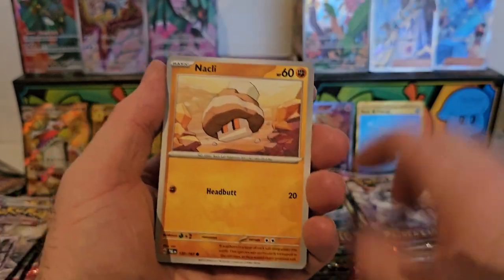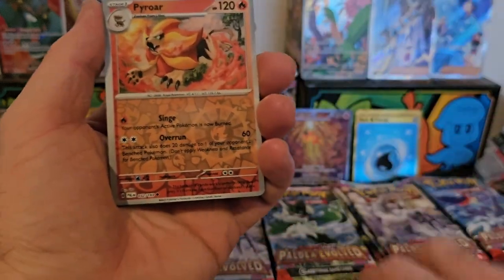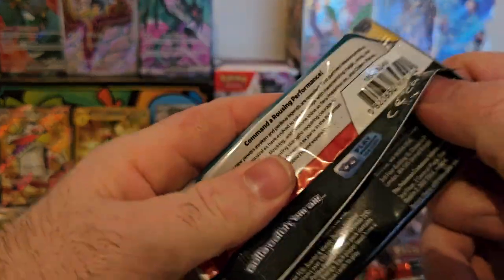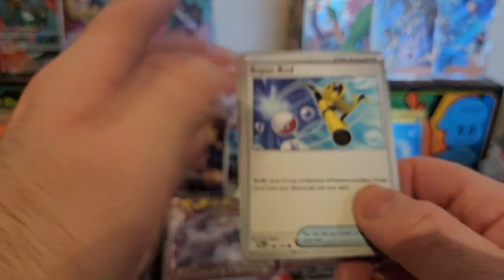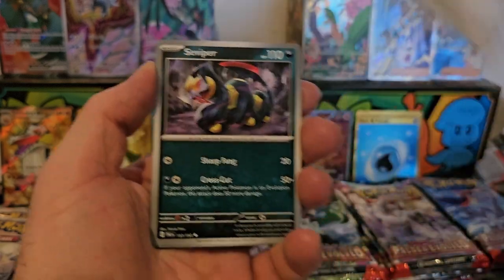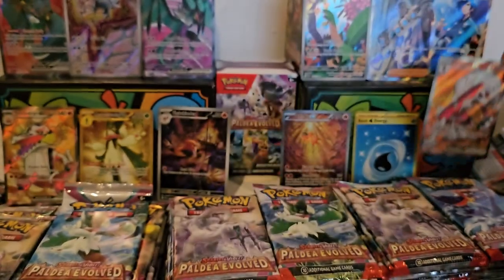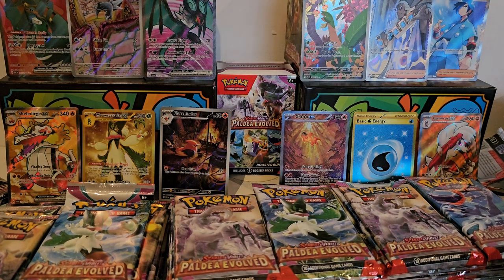We've got Sprigatito, Nacli, Nymble, Flogato, Mushhollow, Pyroar, Flamigo, and a Bosstiff. Let me know what you guys do with all your spare cards — do you give them away, sell them, trade in at a store, or just give back to the community? I've got a bulk amount I'm trying to get rid of. We've got Pelipper, Bravo, and a Lycanroc EX full art — very nice, the demonic dog! Getting quite a lineup here.